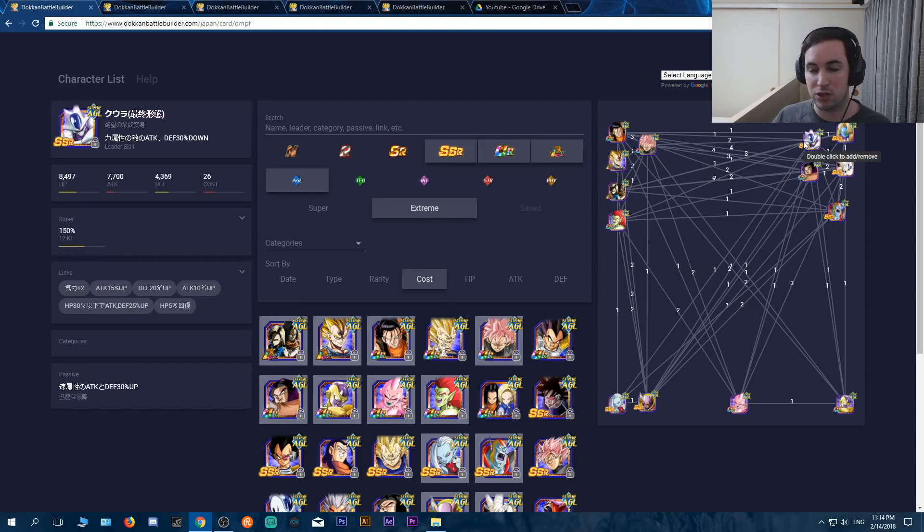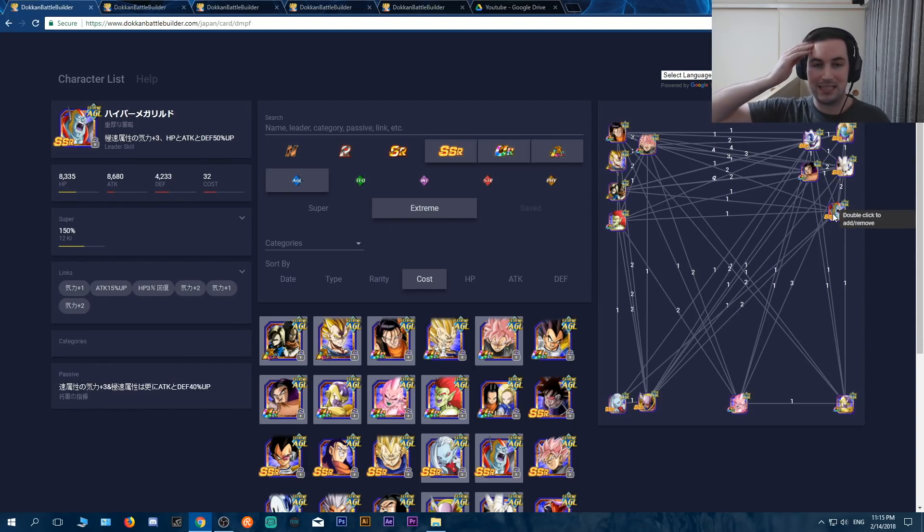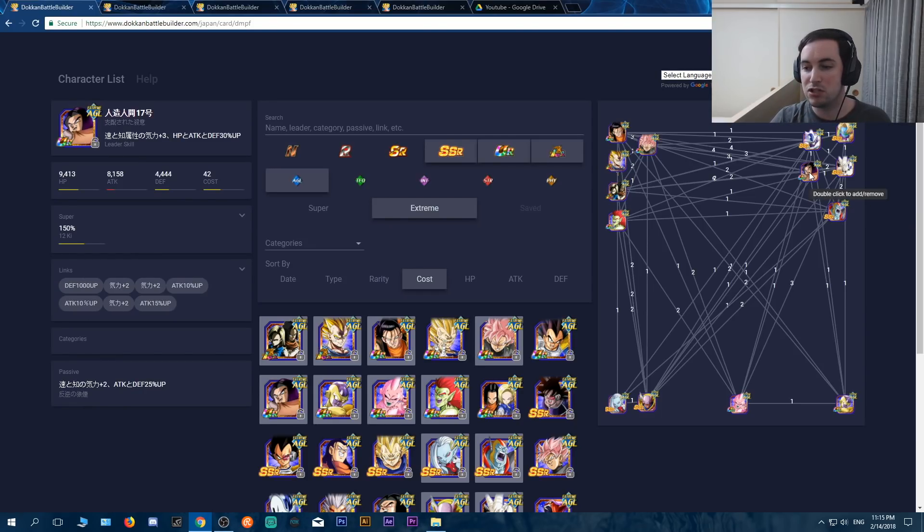In terms of support units, this Cooler is from the World Tournament. He doesn't give ki, but he gives 30% attack and defense. He is the second best support unit next to the Metal Cooler here. So definitely somebody you want to keep your eye out for. Obviously if you have the Metal Cooler, he is the best support unit to bring. Another good support unit is this 17 — that attack and defensive boost, knock it all you want guys, I don't care.